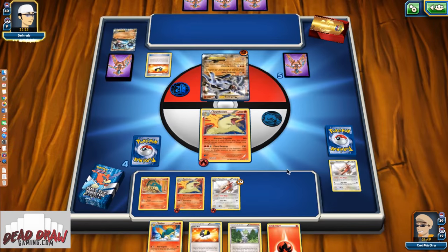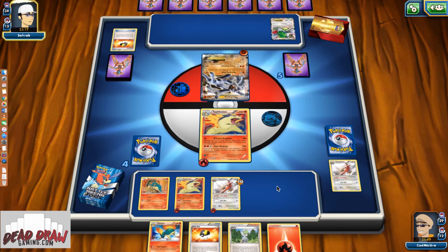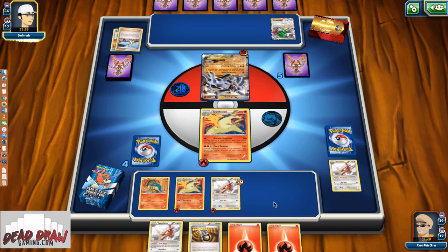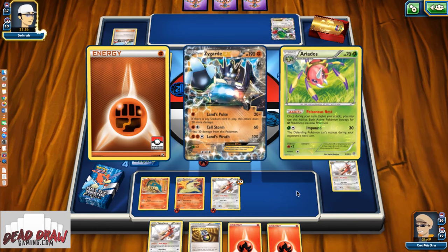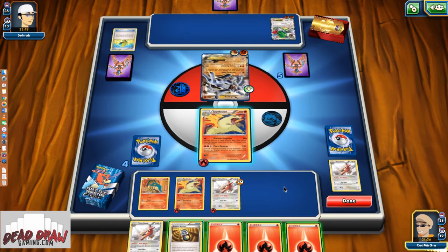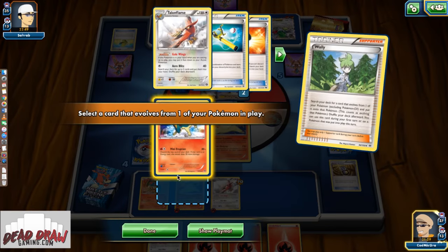The only bad things we can hit on Massive Eruption at this point would be Super Rod — I think we prized one — Energy Recycler — pretty sure we prized one, but there's two of them and one's in the deck — and N. Random Receiver into Wally to save that Quilava from potentially being discarded. Good stuff going on. We're about to put the smackdown on this Machamp, but if we don't, Machamp will definitely be putting the smackdown back on us. Random Receiver into Wally because that's all we play — Wally into the Pokémon we care about.